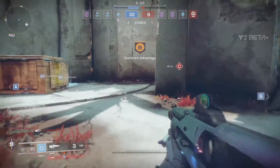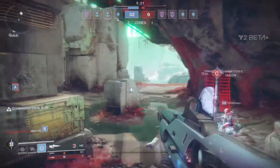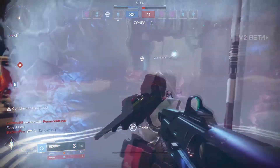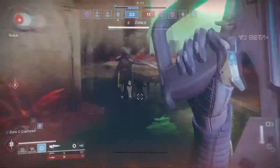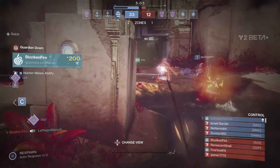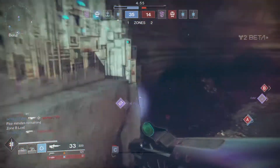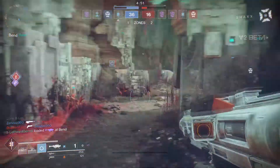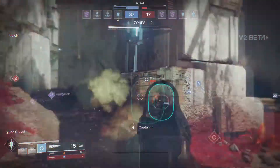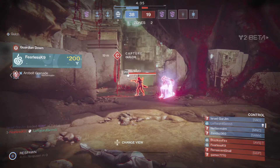We have a 'dominant advantage' — whatever that means. Let's go for C really fast. I don't know what type of shield this is — it comes with the Titan and looks pretty cool. Jumping is extremely overpowered, it works really well. There's heavy ammo — hopefully no one grabs it, we can pick it up fast. Oh my god, my aim was just horrible — horrendous.